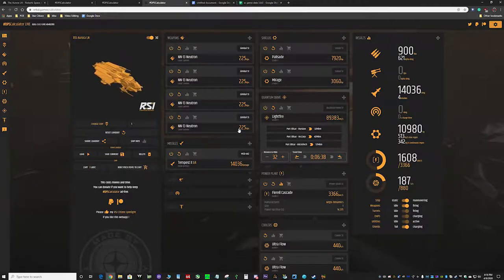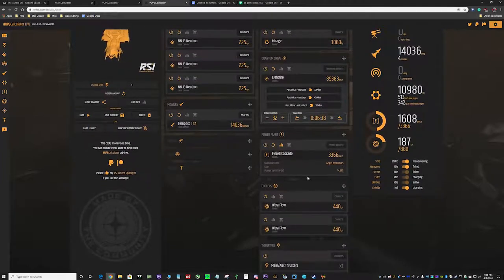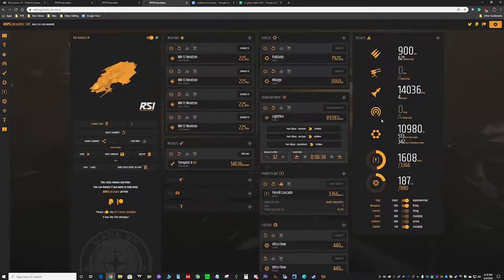We've got our Tempest missile still. We've got our Palisade and Mirage — again, if you're good at dodging shots you could do FR-66s. For PVE, I would stick with the Lightfire; I would not recommend the Siren — it's more or less for catching a target. Again the Fire Elk Cascade and our Ultraflow coolers. This is your best PVE build. The Neutron cannons just do such a great job at knocking down those shields, I can't recommend them enough.